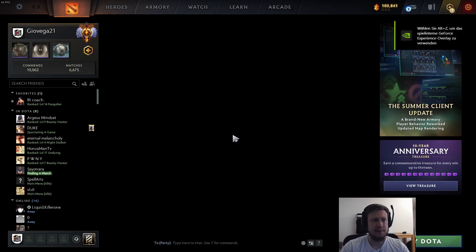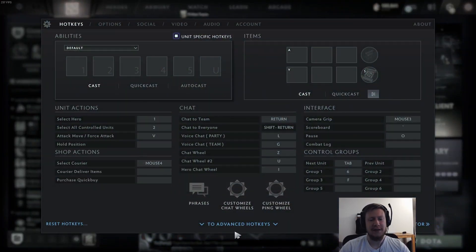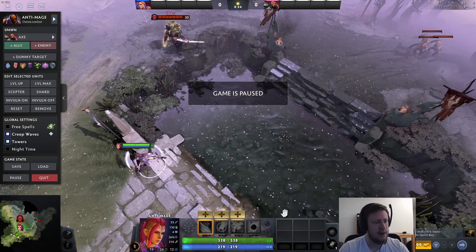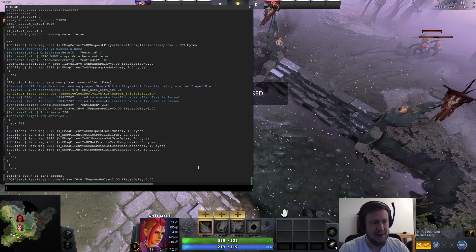When we open Dota now, the video gets skipped and we can jump right into the hotkey settings and assign a hotkey to open the console. We want to go to Settings, then the Hotkeys tab, then Advanced Hotkeys — and there we have a button for the console. I personally prefer Insert. Now let's jump into the demo mode and open the console with the hotkey we've set.